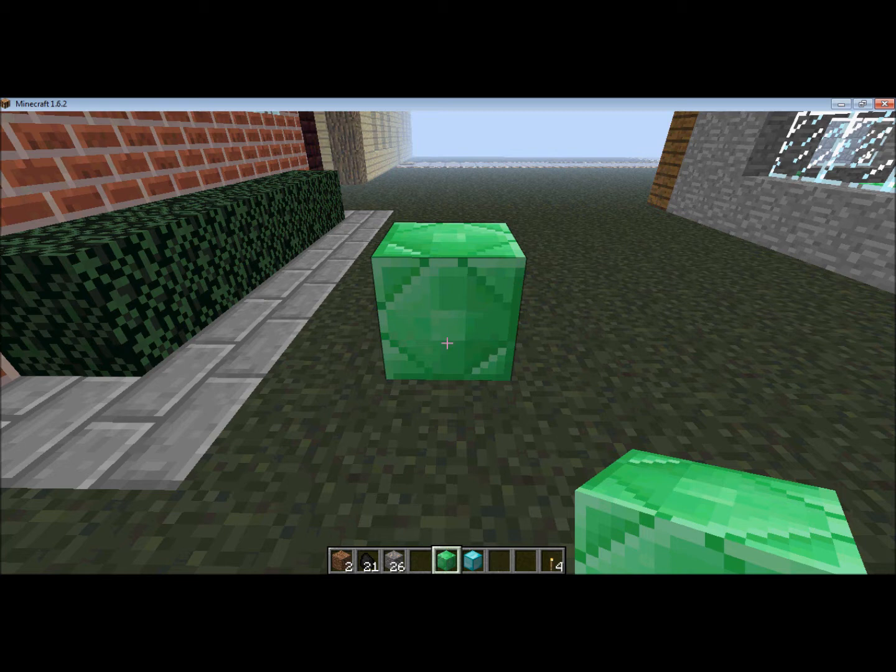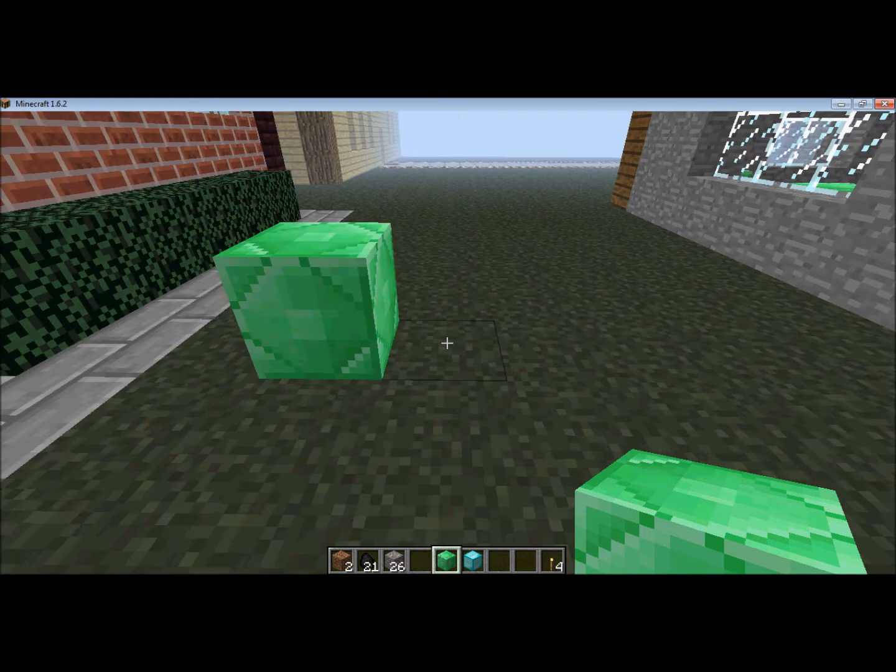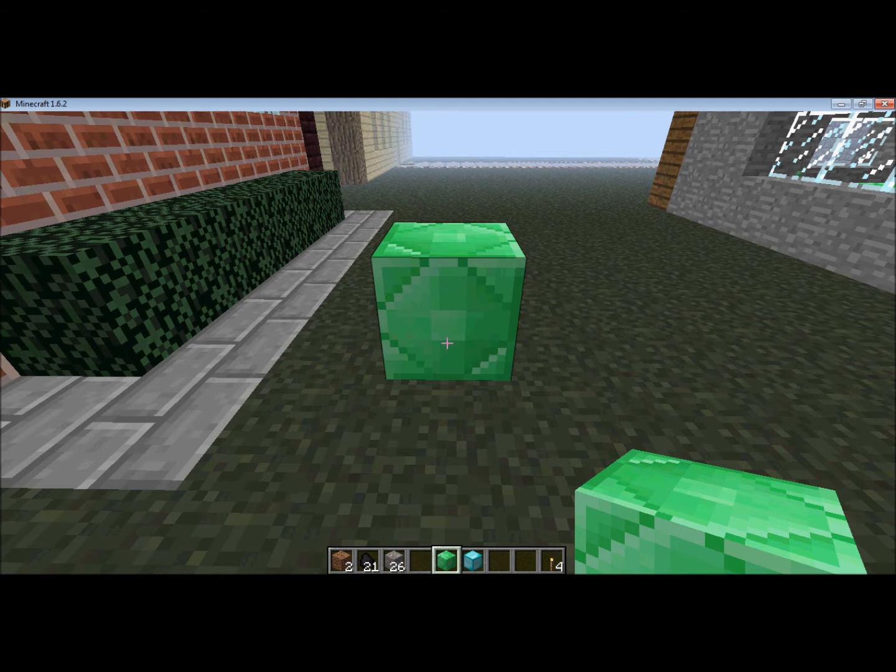I'm going to start off with how to create a standard shop. The standard shop has infinite stock, and when players buy and sell from it, no one gains Emeralds because no one owns the shop. So it's good for a multiplayer server where someone just buys items without a limit. The only limit is how much money they have.